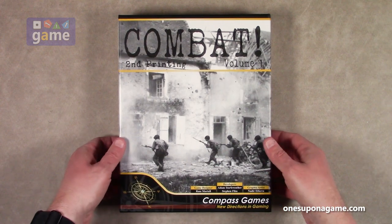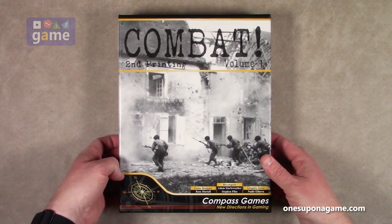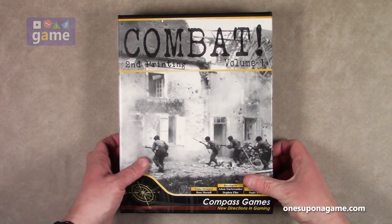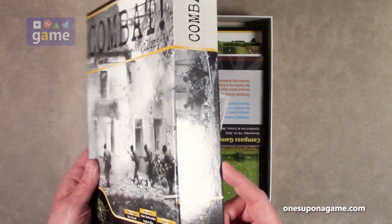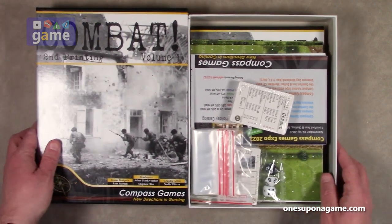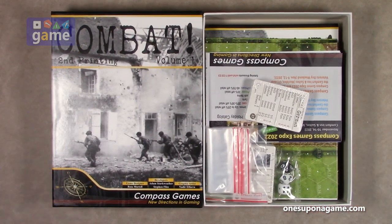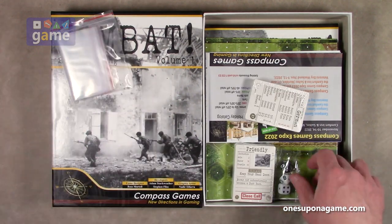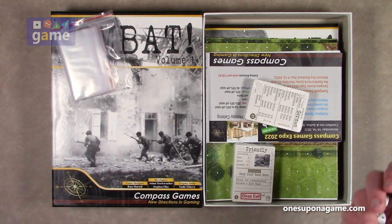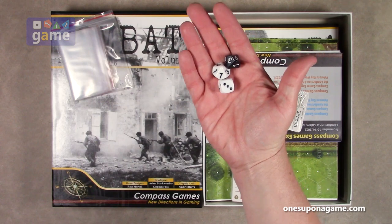I should mention this is designed by Ross Mortell from Compass Games. It's a very heavy box, a very thick box. Here is all the goodness that you get.